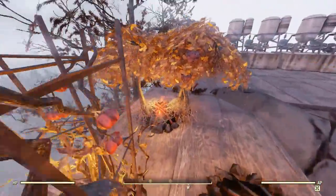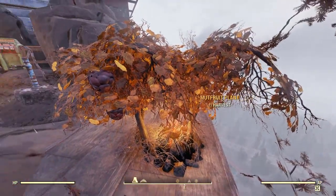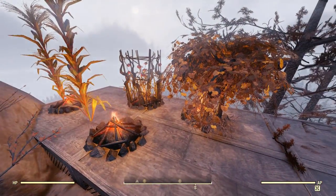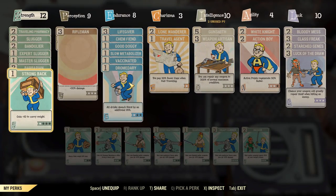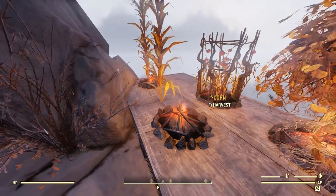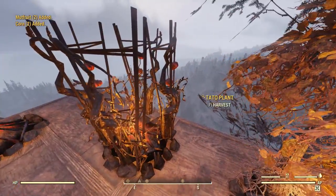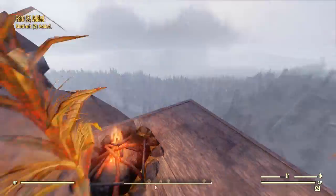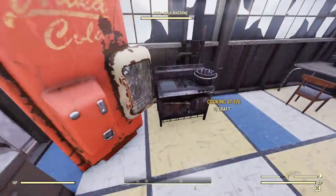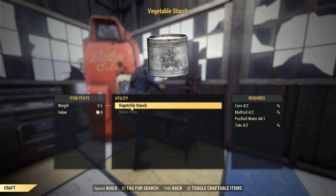My base is not very conducive to having a sizable adhesive farm because I don't have a lot of dirt near me — I'm built high up in the mountains. But even if you don't have access to dirt, you can use campfires and place your plants on those. With the tato plants I was able to get four per campfire, the mutt fruit plants I was able to get two, and with the corn unfortunately I was only able to get one per campfire. So if you want a lot of corn plants, you're going to have to have a lot of campfires. After your plants are ready to harvest, just pick them.